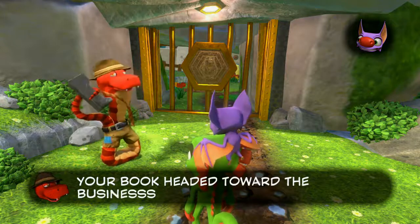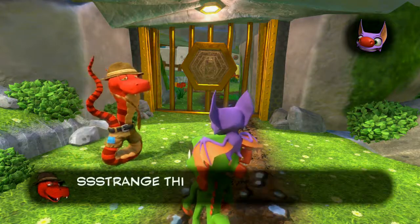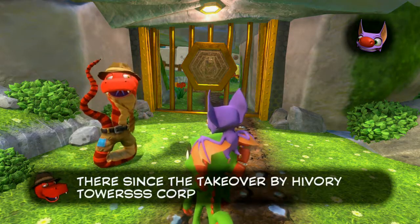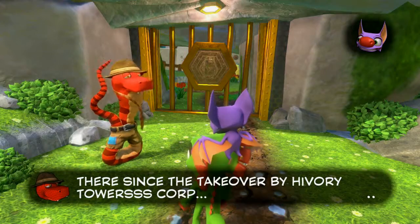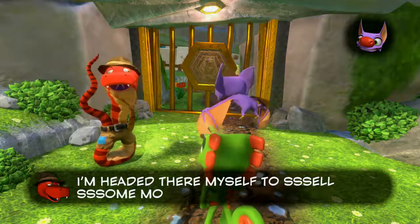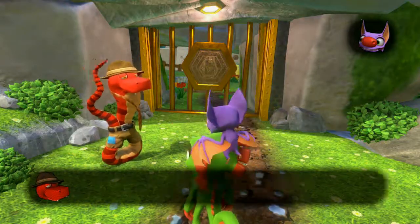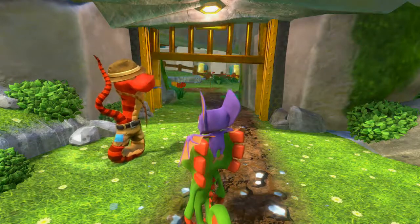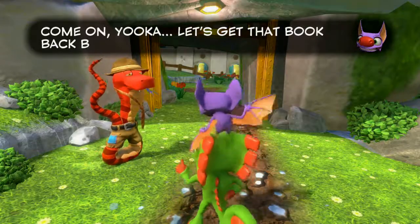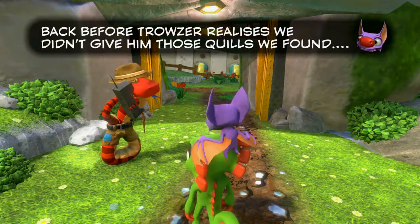Lispy says our book headed toward the business beyond this gate. Strange things going on in there since it was taken over by Hivory Towers Corp — HTC. He's headed there himself to sell some moves and will raise the gate for us. Yes, let's go! Come on Yuka, let's get that book back before Trouser realizes we didn't give him those quills.